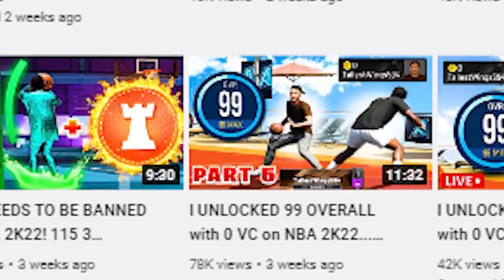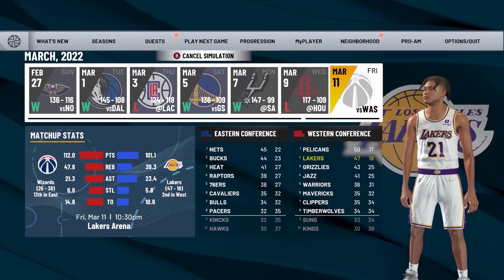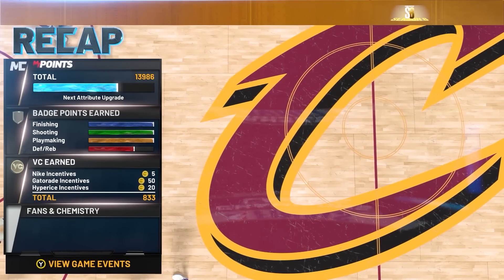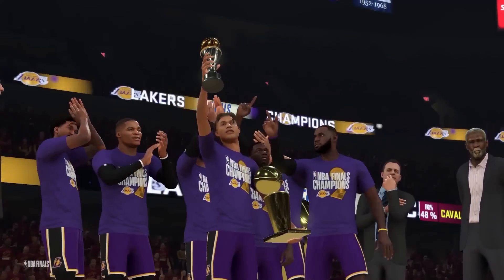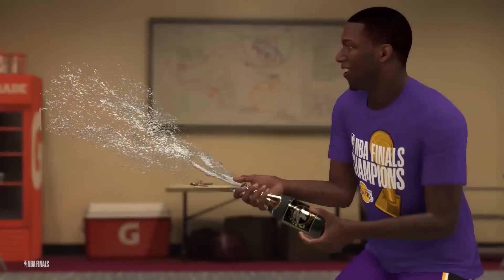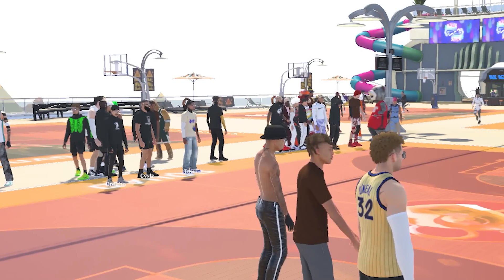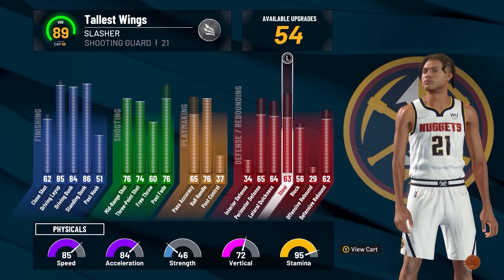On July 18th, starting out as 85 overall in part 5, I played MyCareer and simmed to the playoffs. I'd recommend simming to the playoffs and winning a championship for Gymrat — play 5-minute quarters on pro difficulty, sweep all the teams, and you'll get Gymrat very easily. Then I went to play Park After Dark, streamed threes with some subs, and then finished that episode by playing Pro-AM, finishing off at an 89 overall.